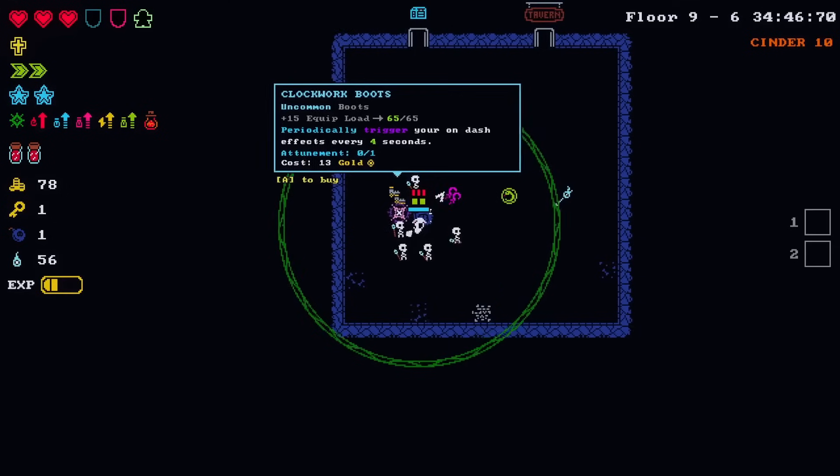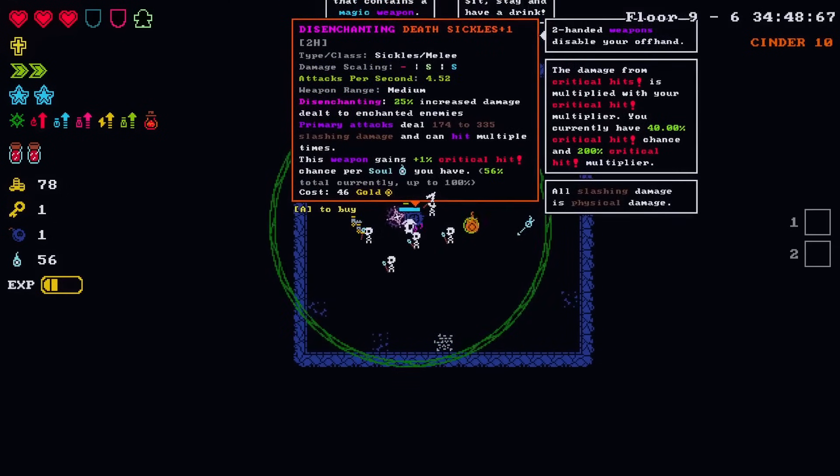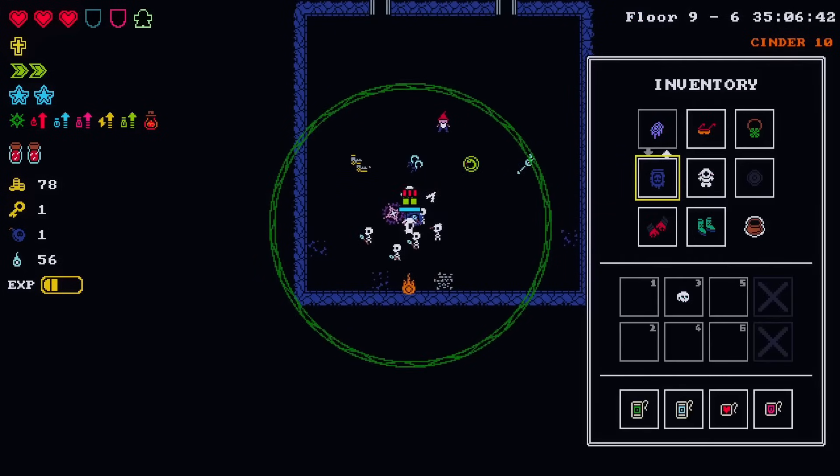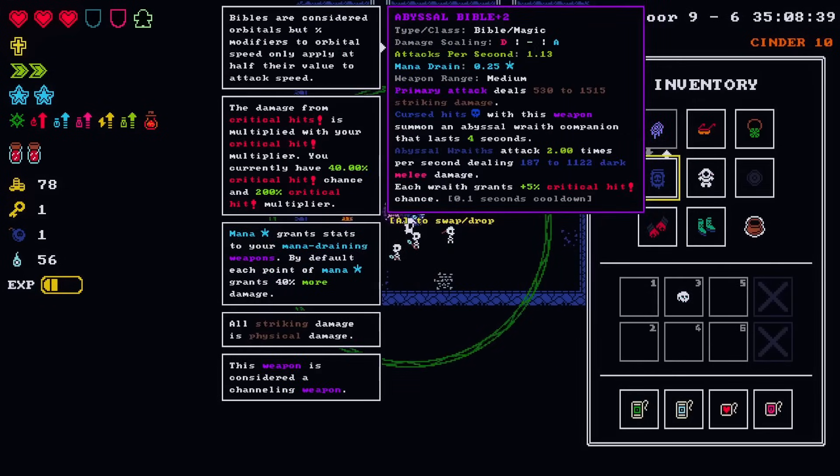Clockwork boots - no. Disenchanting death sickles plus one. Oh that scaling - that's a legendary! This weapon gains plus one percent critical chance per soul you have. Baby! It's not a magic weapon but that's okay because I kind of ditch all our mana anyway.